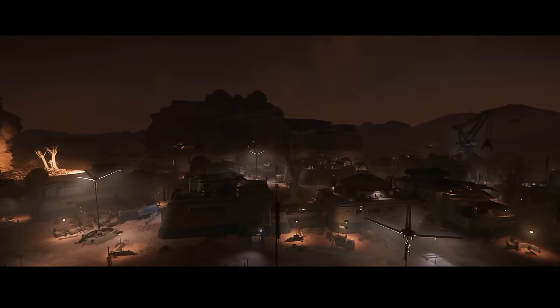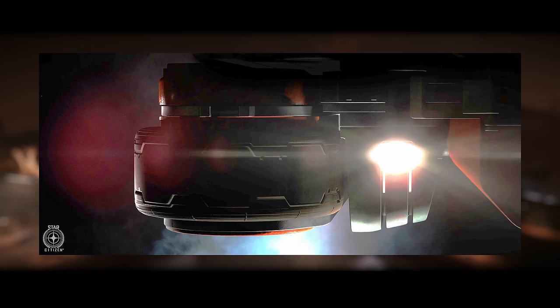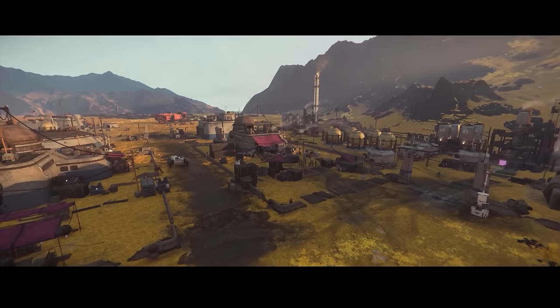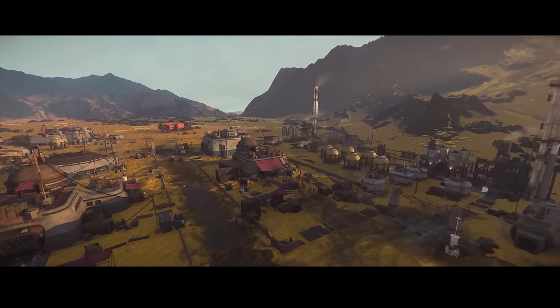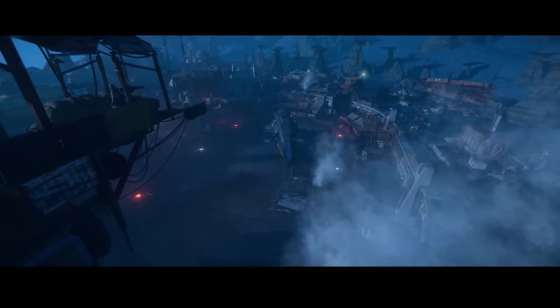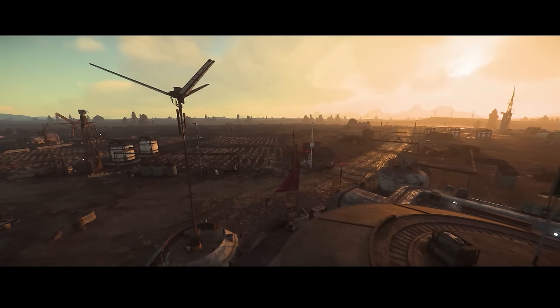In other, less grandiose scale news, CIG teased an image of an upcoming ship called the Raptor. We don't really know much about the ship, but based on the name and timing, I would guess it's a smallish to medium-sized, combat-oriented ship, and it's likely going to launch sometime during Invictus Launch Week, which tends to happen towards the end of May. The timing is definitely lined up with hyping this ship for an upcoming ship sale.